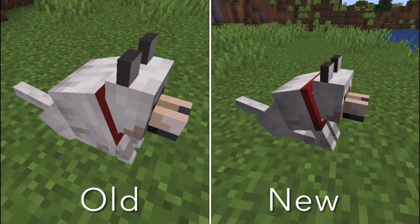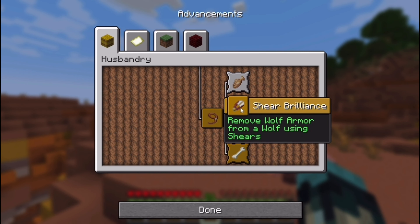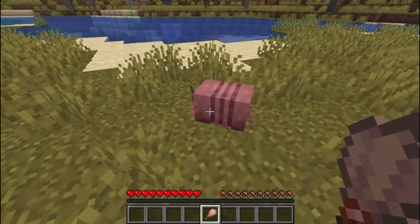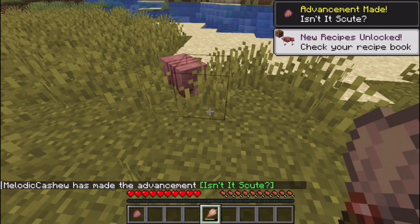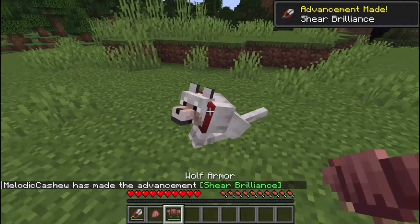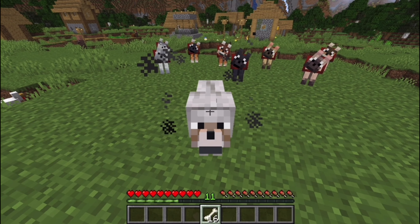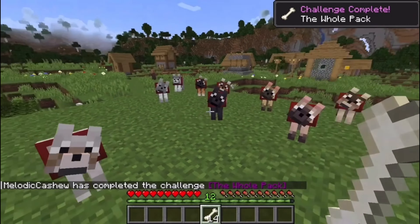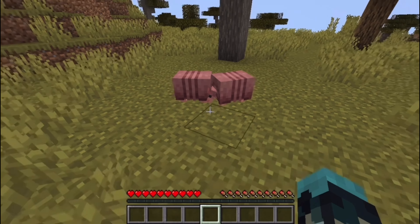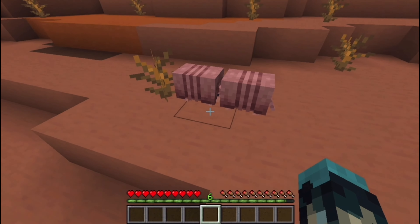The texture of the tamed wolf's color layer has been adjusted to be more consistent with the new wolf armor. The Armored Paws Drop update also adds 4 new advancements, all related to the new content: 'Isn't it Scute' for brushing armadillo scute off an armadillo with a brush tool; 'Sheer Brilliance' for using shears to remove wolf armor from a tamed wolf; 'Good as New' for repairing wolf armor; and 'The Whole Pack' for taming one of each wolf variant — a challenge advancement that awards 50 experience. Additionally, the 'Parrots and the Bats' advancement can now be completed by breeding armadillos, and the '2x2' challenge advancement now requires breeding armadillos.